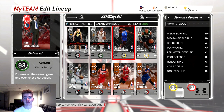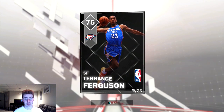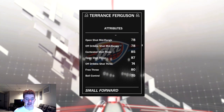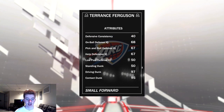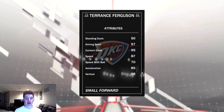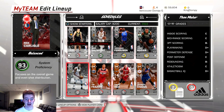This card is one of the most beastly silvers — I actually sniped him for 500 MT, and I think he's a bit of a rare silver. Terence Ferguson is a beast: he has an 87 shot three, 85 contested shot three, a 97 driving dunk, 95 contact dunk, and 87 speed. I would definitely recommend picking up this card.